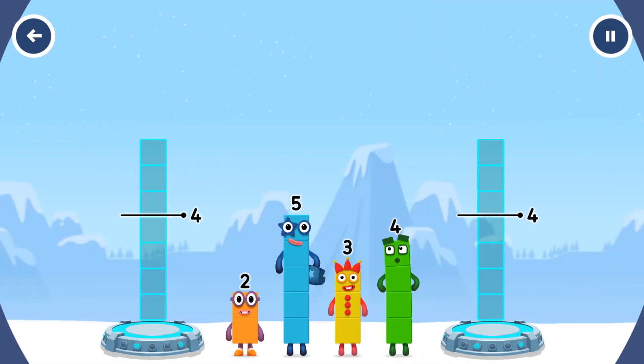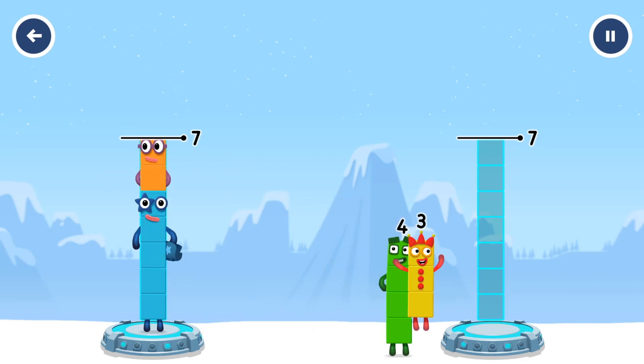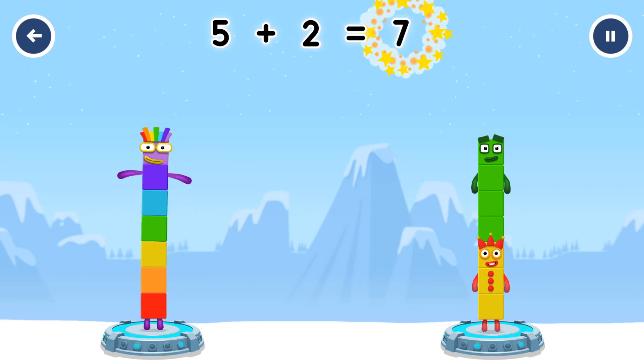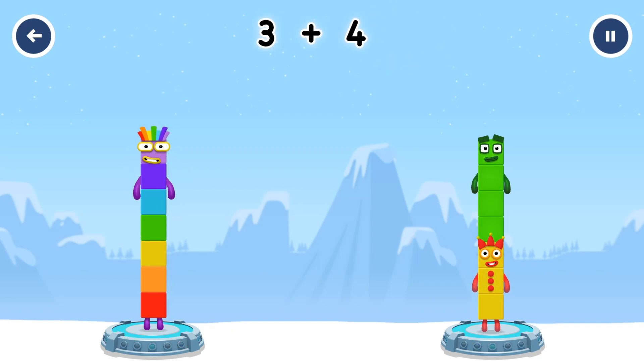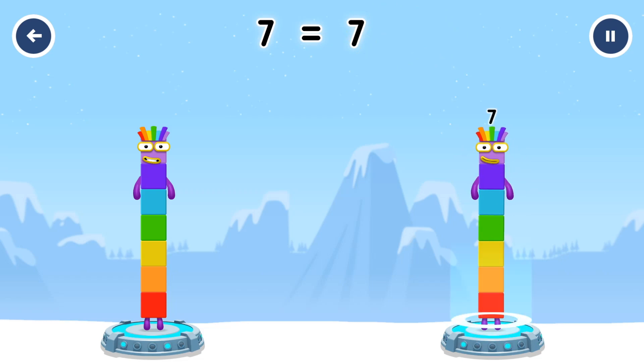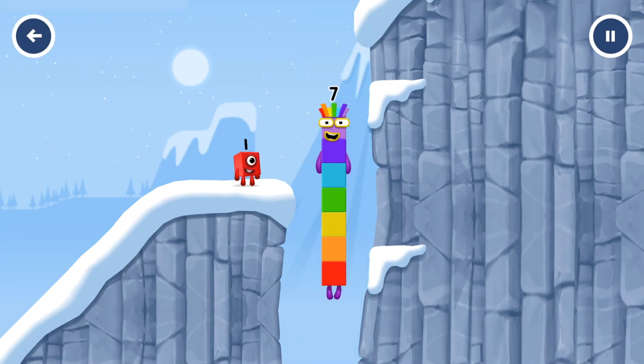Share the number blocks evenly to make two groups of seven. Three, four. You cracked it. Five plus two equals seven. Three plus four equals seven. Seven equals seven. Seven. I am seven. Excellent.